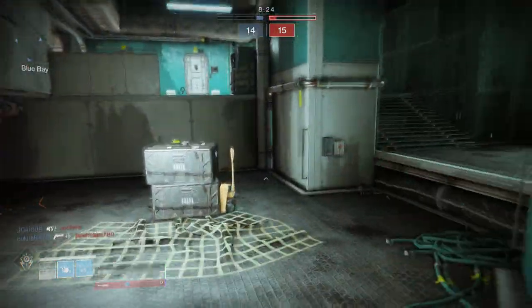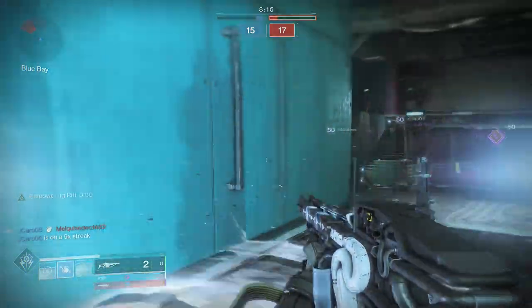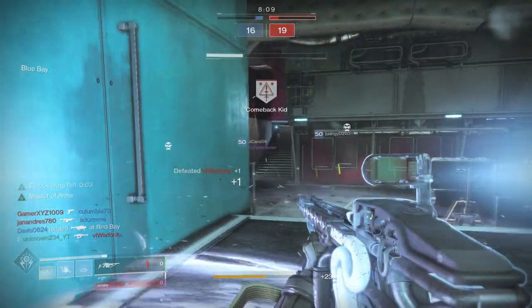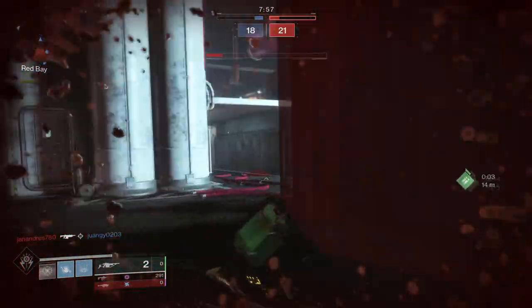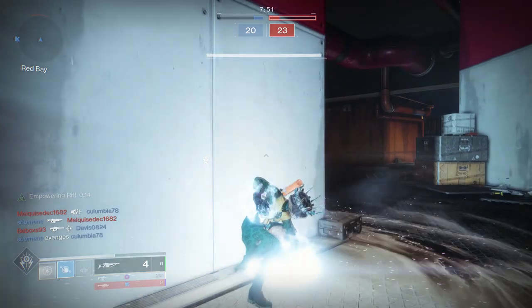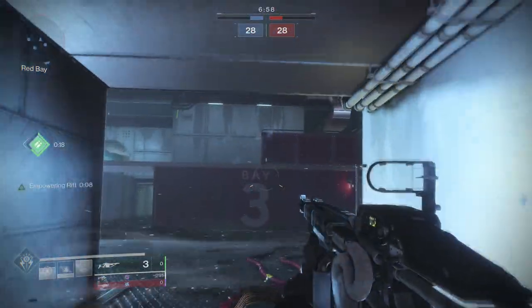In case somebody gets a little bit too close, we have the Reckless. Let's put the rift right here. I think they're coming this way. Yeah — anybody else? Let's go get this. You want to put your rift mostly around corners so you can peek in and out of cover. Let's reload while we have time before I forget again.